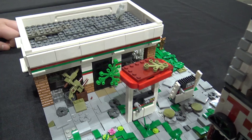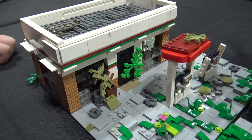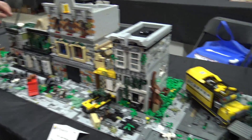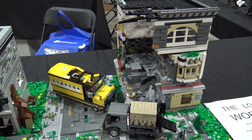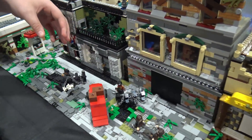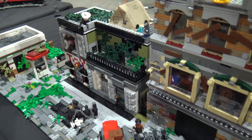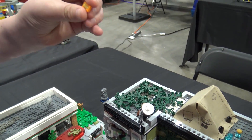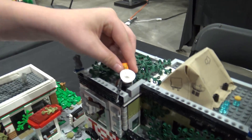I didn't do much interior designing, but in this building I did some. Right up here you have a sniper, because there's supposedly a war going on. He has — I'm pretty sure I got this from Eclipse Brick — it's supposed to be like a peanut butter cup and a chocolate piece.